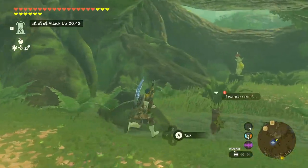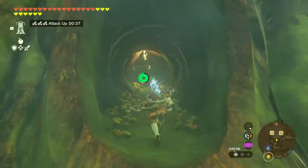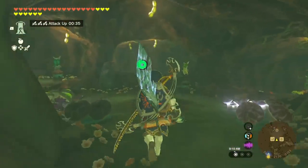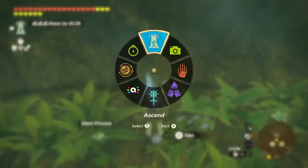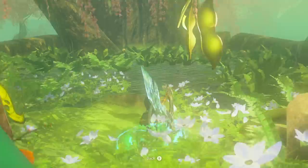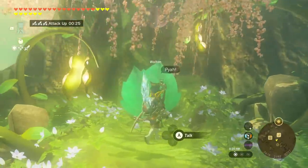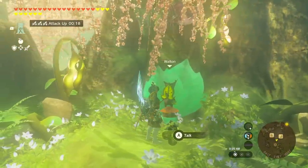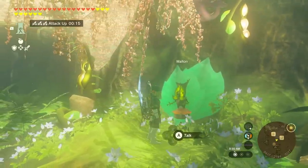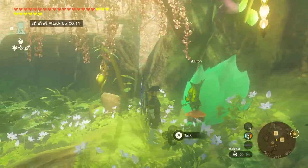Fast travel back to the shrine we unlocked near the Great Deku Tree. Head back inside but instead of going down this time, we're going to ascend up the tree. Run to the spot, activate Ascend, climb up, pop out, move a bit more forward, activate Ascend once more, and ascend to the very top. You should be standing right next to Walton. There's no quest line above his head, but once you talk to him for the first time he'll tell you about a treasure hunt to find the Forest Dweller's weapons.